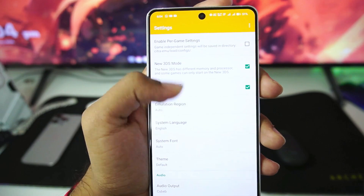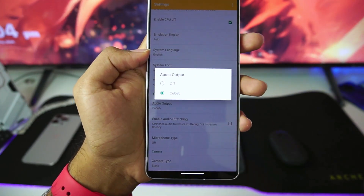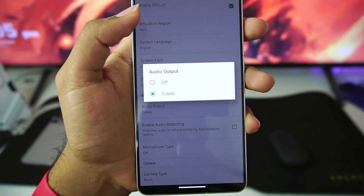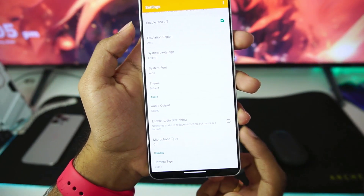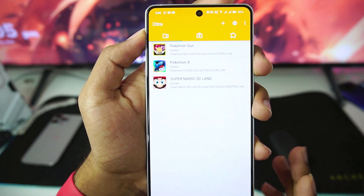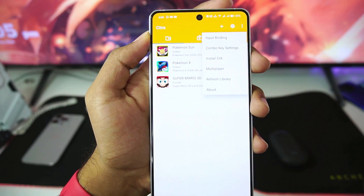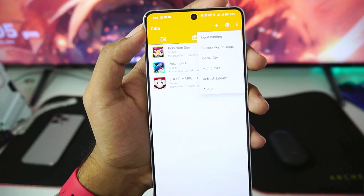New 3DS mode has been enabled. CPU JIT should be enabled. For audio output, you can turn it off if you have a low-end Android device, but I'll be using the Cubeb audio output. Audio stretching should be turned off. Those are going to be the current best settings for Citra MMJ Android, but once you open a game you get further settings you can customize.